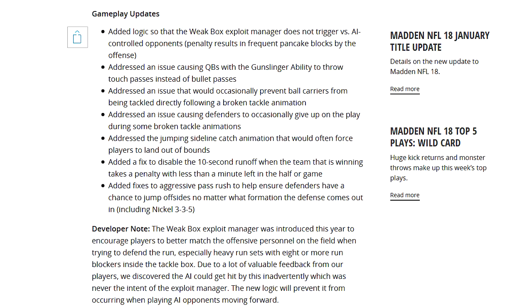Now, the biggest one — my pet peeve, probably everybody's inside Madden. They addressed the jumping sideline catch animation that would often force players to land out of bounds. In the NFL, I have never seen someone bunny hop out of bounds when they catch the ball — they try to keep two feet in. But in Madden 18, especially when you had someone wide open with no one around, they would bunny hop out of the sidelines, making it so frustrating, especially on 4th and 8 or 4th and 13. But they did fix that — it's not in the game anymore.